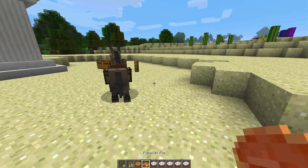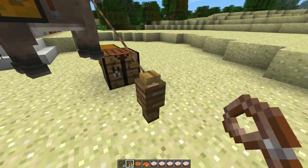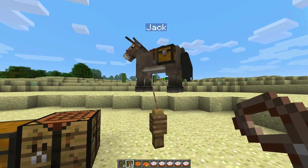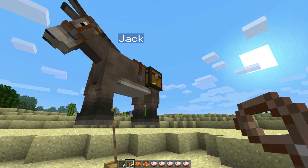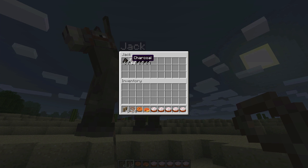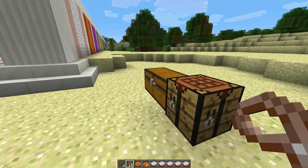Let's jump off of Jack real quick and before we head into the Hall of Color we'll hitch him up here. I want to show that you can now access the chest, and you can see inside: the block of coal has a new texture, and the chunk of charcoal also has a new texture to differentiate from the coal block.